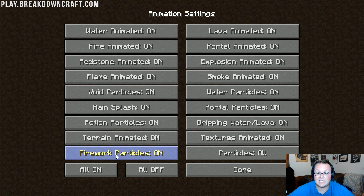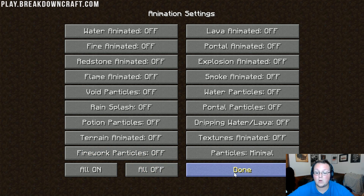Now click on Animations. This is the easiest one yet — just go ahead and click All Off, and click Done.